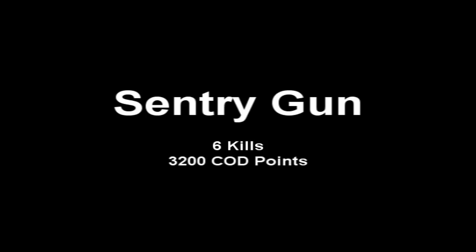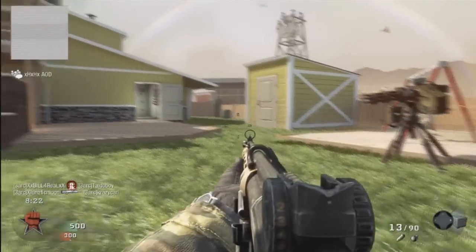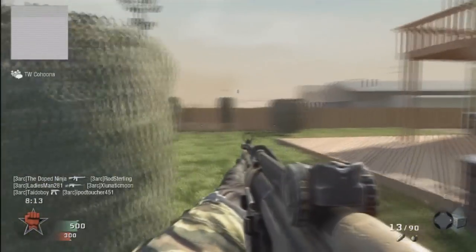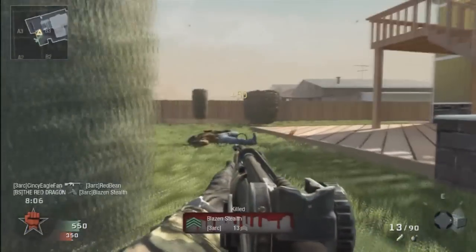The Sentry Gun you get at six kills. You want to place it off in a corner or somewhere where people can't easily get behind it, because an enemy can knife it and get 100 points easily. This one does a lot of damage and will shoot anybody who comes within its range, so use it to block entrance ways or paths.